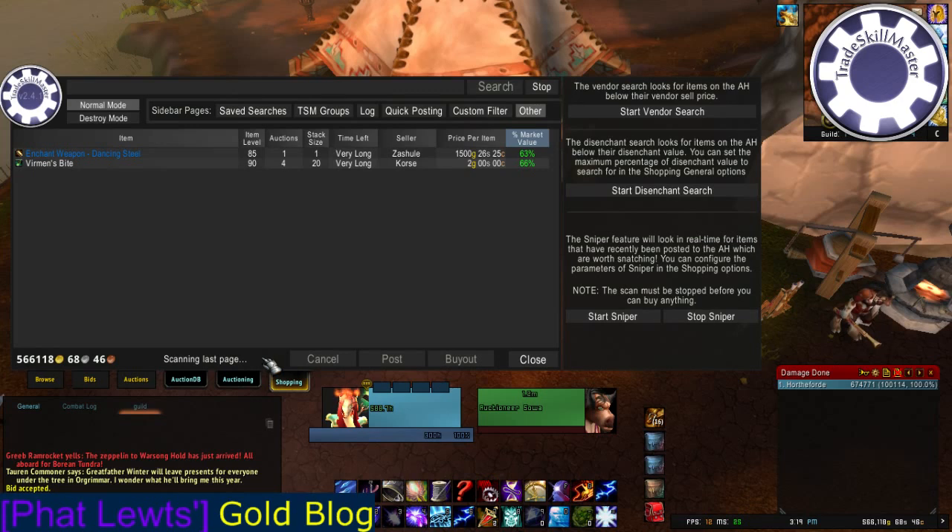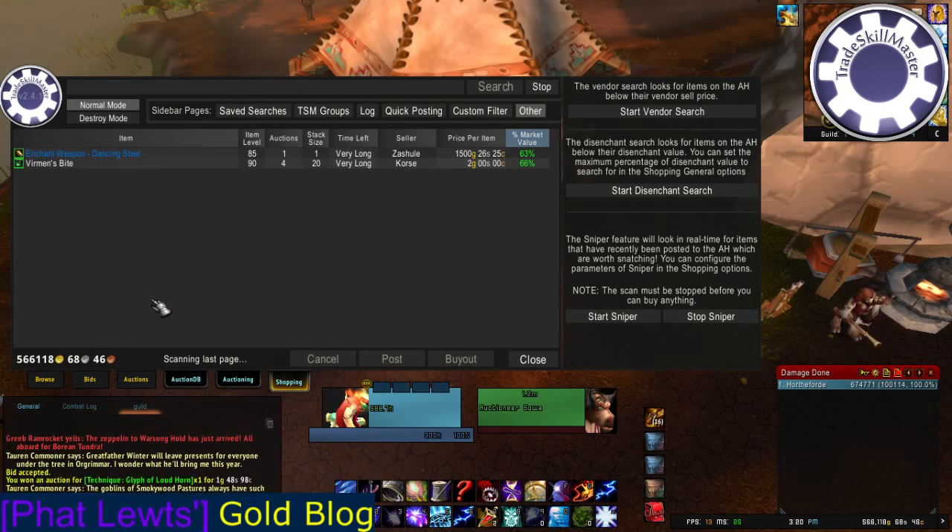Just another side note — when you see that it says Scanning Last Page down here, that means it's working. It might not show any results immediately. 75% is kind of high, in my opinion, for this — that's why it showed so many results. But if you set it lower and want to find really good deals, like 50% market value, you wouldn't see anything here because both of these are over 63%. But if it's saying Scanning Last Page down here, it is working. Just be patient.